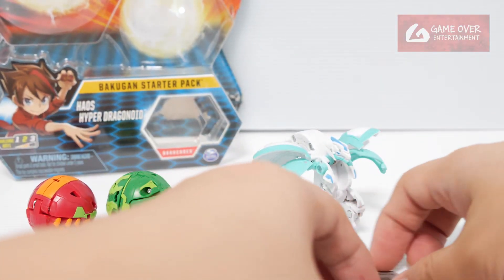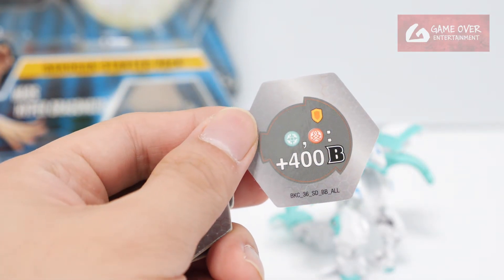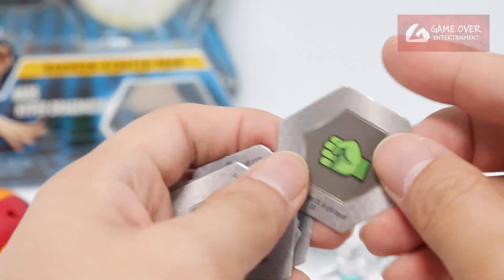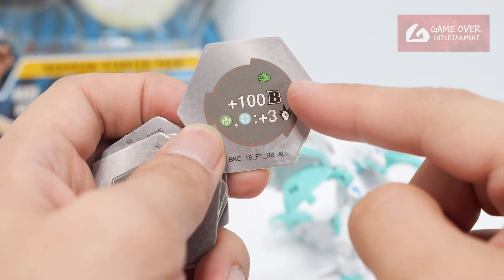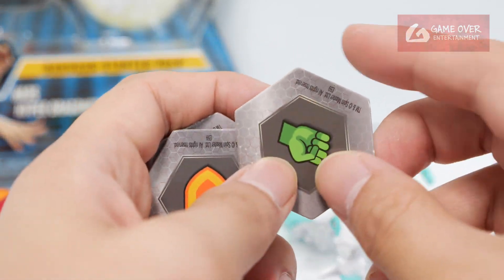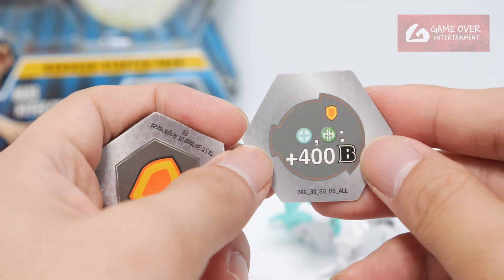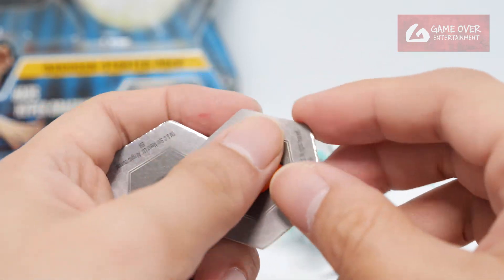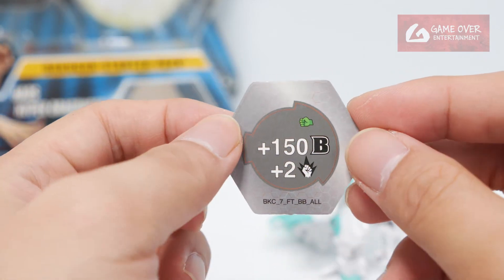Okay, so let's take a look at the cost cards. Shield, plus 400B if it is Chaos or Pyrus. Green Fist, plus 100B if it's Ventus or Chaos, plus 3 damage. Green Fist, minus 2 damage. Shield, plus 400B if it's Ventus. Shield again, minus 100B. Green Fist, plus 150B, plus 2 damage.